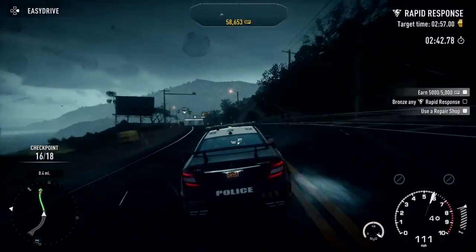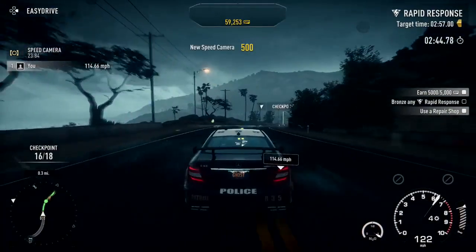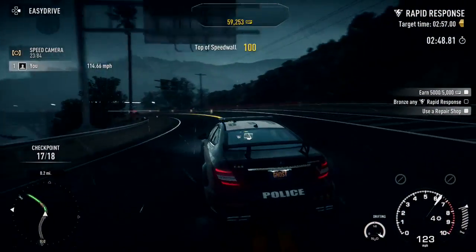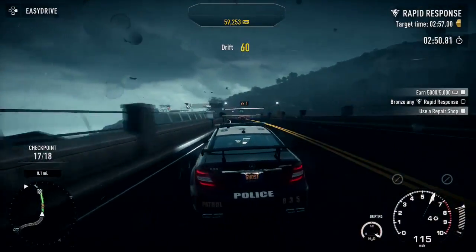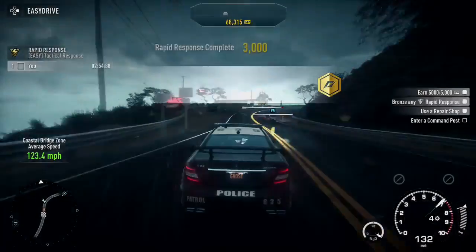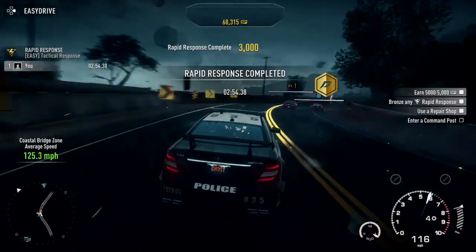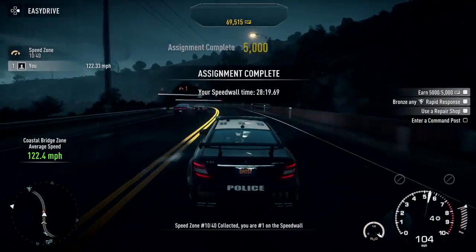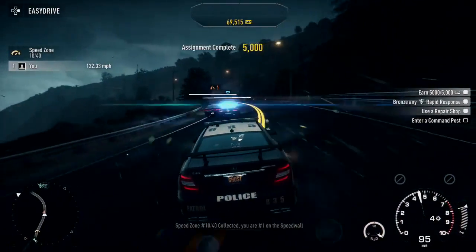If you do it in short increments like little races and then commentate over it, it's simple. All I have to do is download it from Facebook and put it in my editing software. The hardest part would be if you want live commentary — for that I can wait for the Elgato. If you don't need live commentary, just do it like this. It's so freaking simple, so you guys can do it — if I can do it, you can do it.